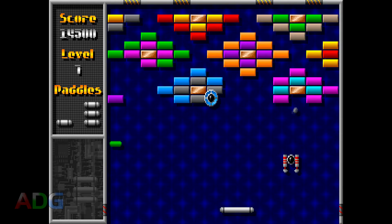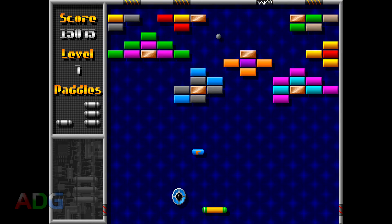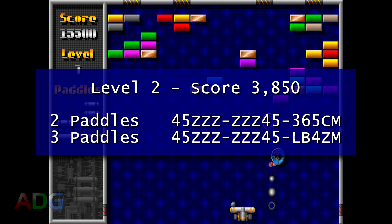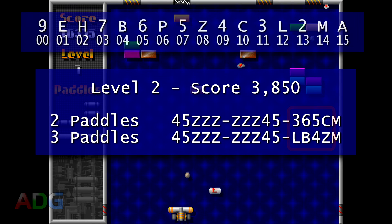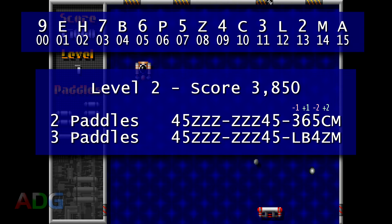Next, I wanted to see if I could decode some values. I was able to get to the second level twice with the exact same score, but in one instance intentionally lost a ball prior so that I'd be down to two paddles. The result were these two passwords, which have identical score and level values, but with the paddle count one less on one of them. Notice how only four characters change. Looking at our conversion key, we see that losing a paddle caused one value to drop by one, another to increase by one, another to drop by two, and another to increase by two.